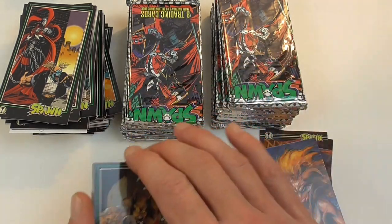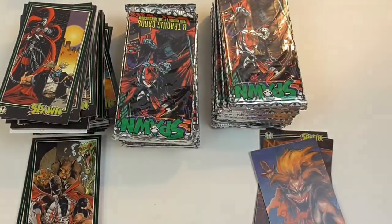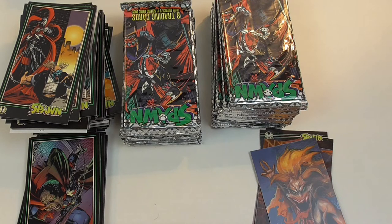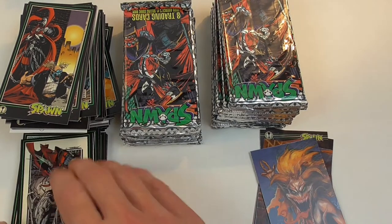No chase card, but the artwork on the set is really nice in my opinion. It's all exclusive artwork as far as I can tell, and it basically documents the first 25 issues of Spawn. Todd McFarlane didn't use artwork from the books themselves and instead hired other artists to basically redo some of the images. Here's a very nice medieval Spawn versus Violator, but also a simple base card so I'll put it aside.